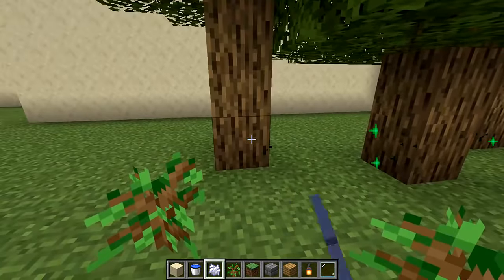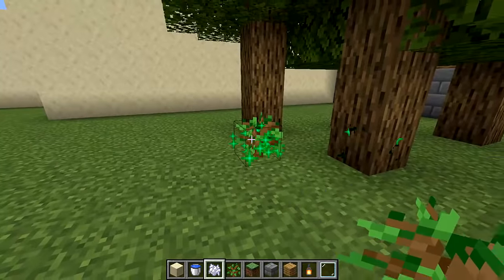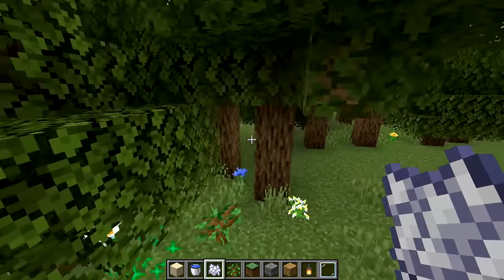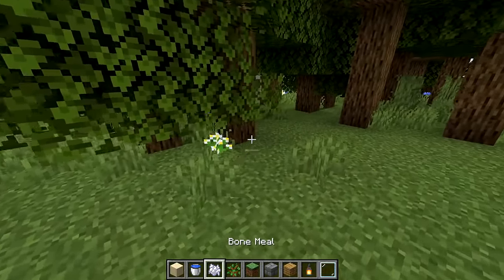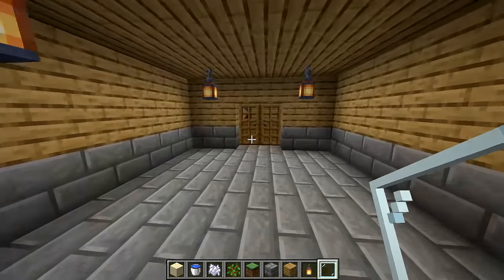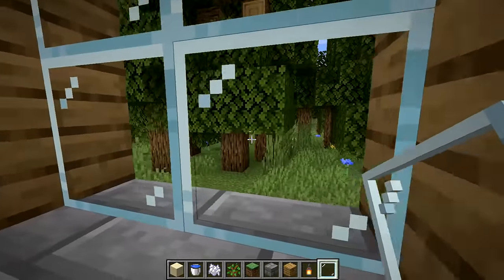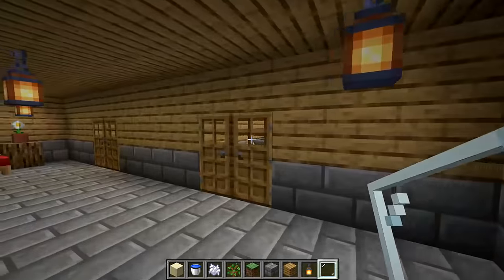This would be like an actual player's worst nightmare — this dense of a forest right by the house — because then creepers get stuck in there, endermen will just wander around forever. Nice. And how's the view from out here? Oh, it's actually kind of lovely, in a weird way.